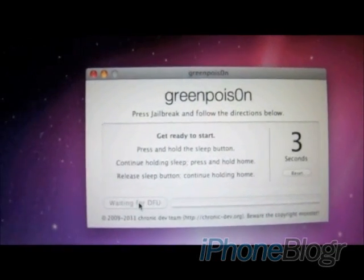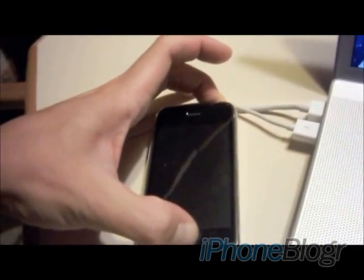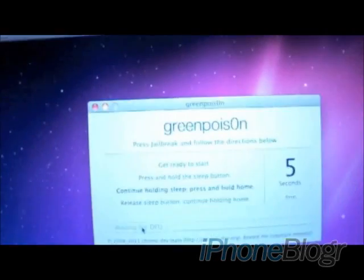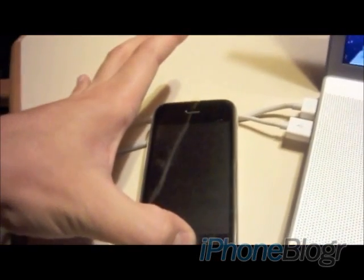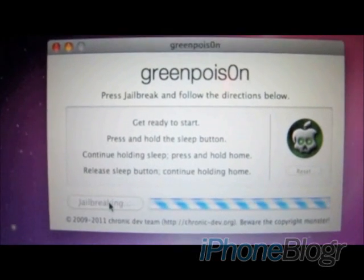You'll see it count down from 5, then I'll hold sleep for 2 seconds and then hold home and sleep for another 10 seconds. You can see it's still counting down here. Once it gets down to zero, I'll release just the power button and continue holding home. You're going to want to do that for another 10 to 15 seconds, or until GreenPoison detects your device — which it just did right there.